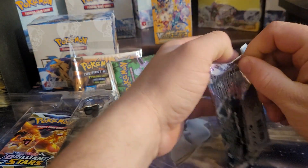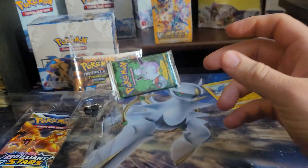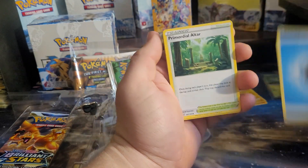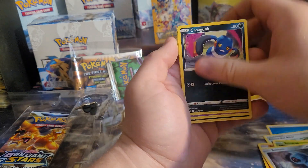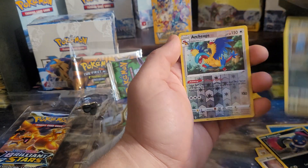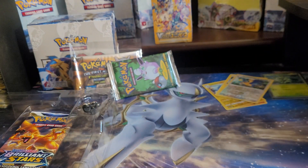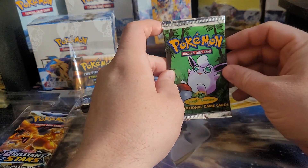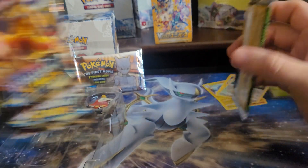We got a Lanturn and a non-holo rare. Let's see if we can get some hits. Are you guys excited? What do you guys think about the new cards? I don't think they're all going to be shiny like that because those are clearly holos, so there's got to be some sort of difference. They are getting rid of the yellow borders, so we'll have to wait and see. You guys gotta watch out — I'm going to open this right now and then we'll end on two Charizard Brilliant Stars packs.